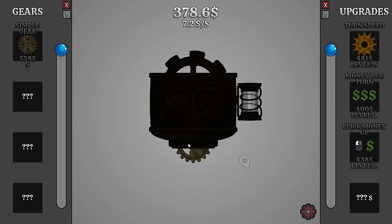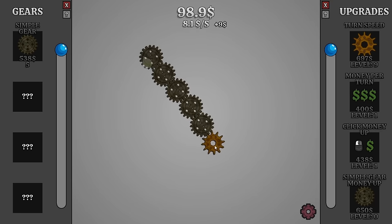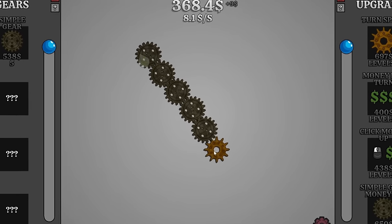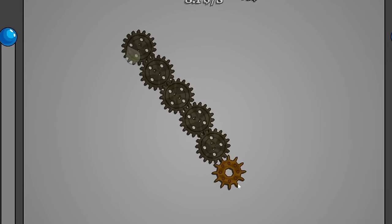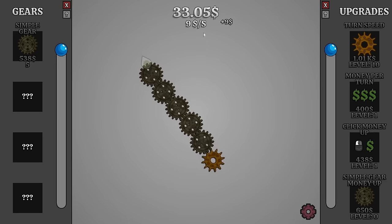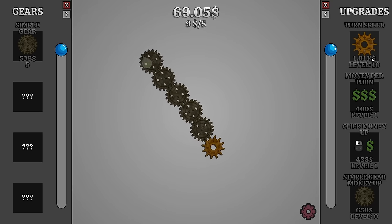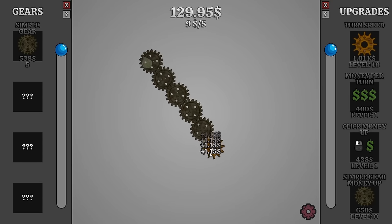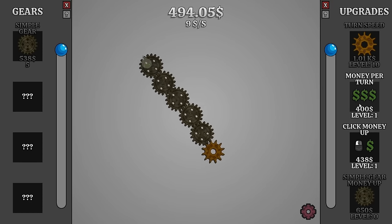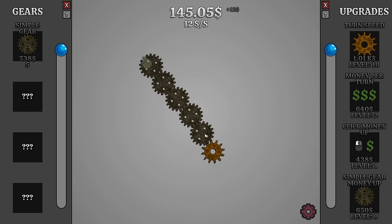Now we can get better money for the simple gears. I still want to increase the turn speed just to get that evened out to one per second. Then just get lost in the hypnotic turning of the gears - round and round they go. Now we're at level 10 with the turn speed, so we're getting one tick per second. That increased the cost needed to a thousand monies. The game really doesn't want me getting much higher than that.